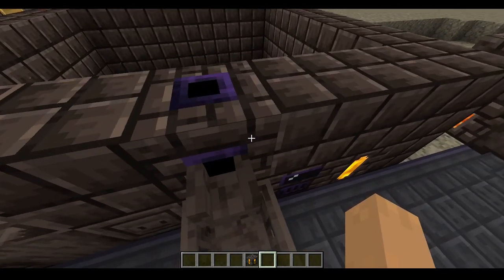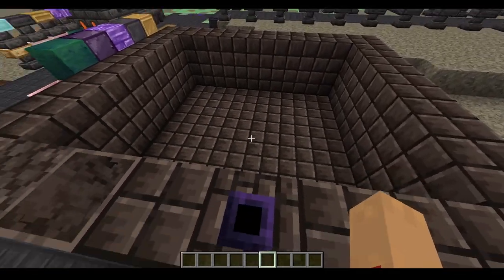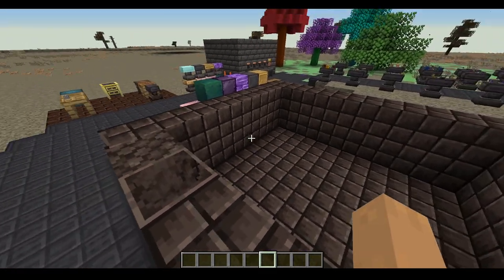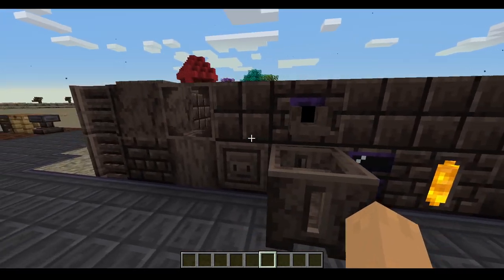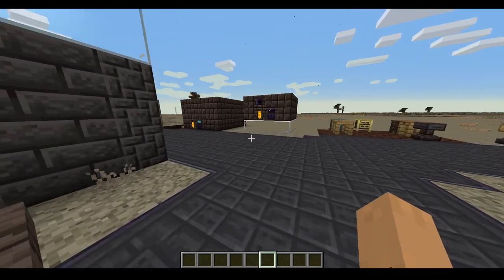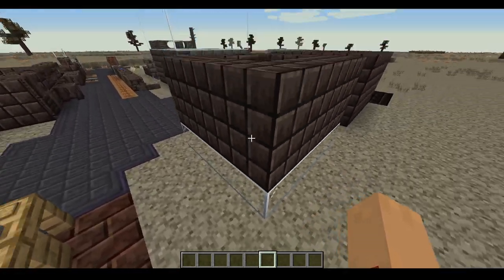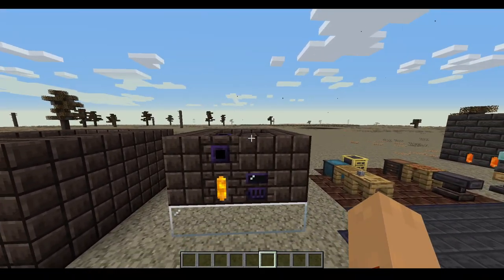After you have this, you're probably wondering what the foundry is used for. It's used mainly for getting byproducts. Say I put in ancient debris — I would get one ingot, so one scrap, six nuggets of that scrap, and diamond as a byproduct. That's useful if you just want to process large bulks of things. When making a foundry, the bare minimum is it must be surrounded on all sides with no missing gaps in the corners, and the bottom has to be full or it won't work — this is the smallest foundry within reason.